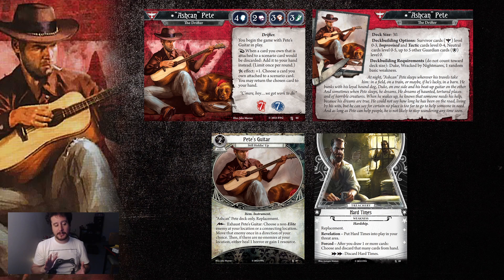Pete's Guitar is an absolutely phenomenal card. It's a two-cost asset — an item instrument that takes no hands to play, just a magic guitar. It also starts in play if you're playing with the parallel front. The lightning bolt ability: exhaust Pete's Guitar, choose a non-elite enemy at your location or a connecting location, move that enemy once in the direction of your choice. Then, if there are no enemies at your location, either heal a horror or gain a resource. That's really good. Notably, you need to choose an enemy to do the second half — it's a 'then' comma, so you have to do the first part to do the second. However, enemies are pretty easy to come by, and moving them around and controlling where enemies go is a very, very powerful effect.